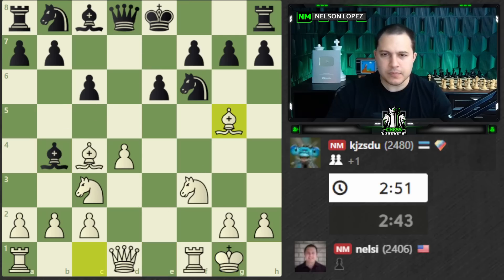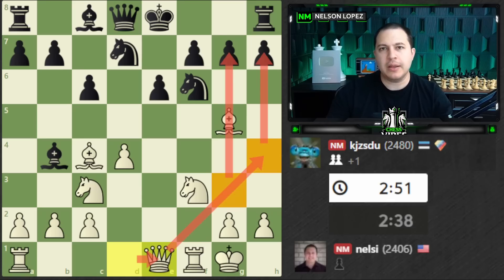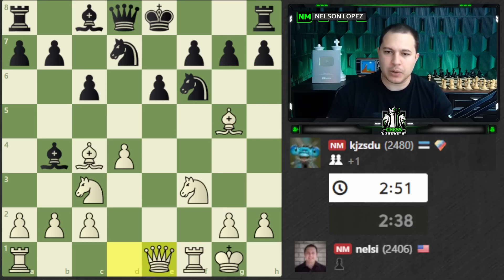I castled, developed my Bishop, and played Queen to E1. This is a very common maneuver when you're thinking about attacking on the kingside and your queen doesn't have a direct route over there because the Knight's blocking it. A lot of times you can play Queen to E1 and it gives you two different options to bring the Queen over and attack on the kingside. It might look weird stepping into a pin, but I'm planning on moving the Queen pretty soon anyway.